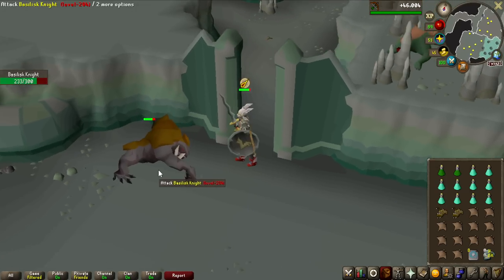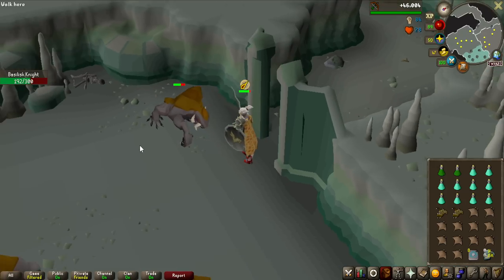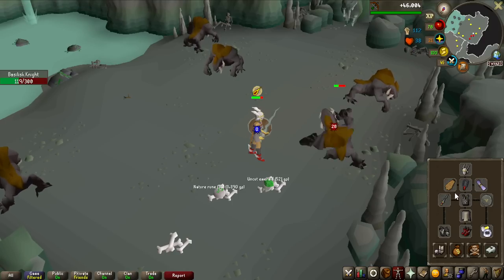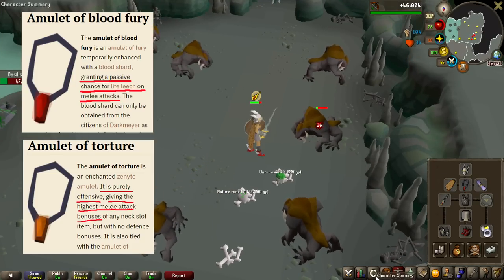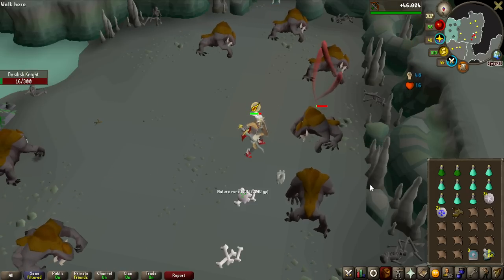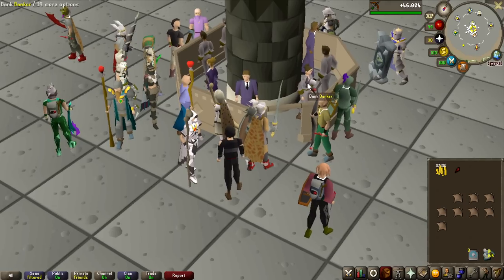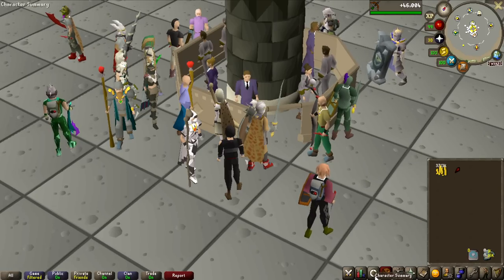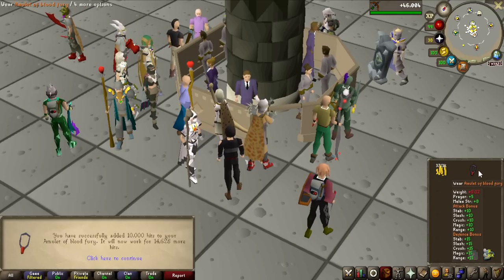Oh my god, this attack animation is wild — is this actually supposed to look like this, or is it bugged? I might actually think about swapping out my blood amulet of fury — I thought I would be taking a lot more damage than I am, so I might bring a torture instead and maybe a bit more prayer potions than food. I looked up the prices of blood shards and they've gone down a lot — I thought they were like 10 million, but the TOA hype has gone down a bit. With the blood amulet of fury I don't need any food at all, so I think the move is just to recharge it even more and get all those charges in.